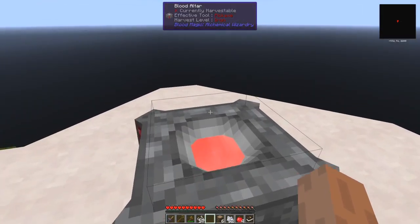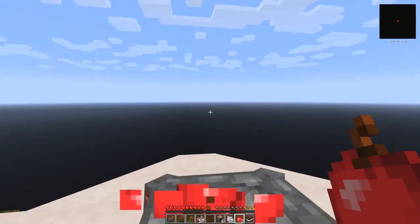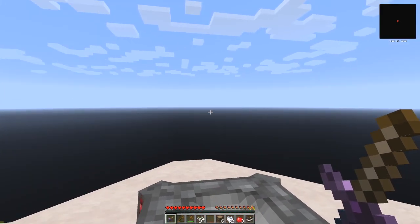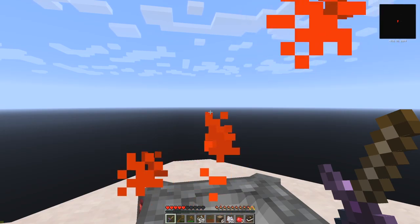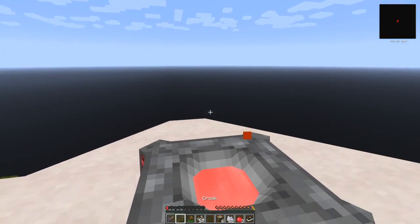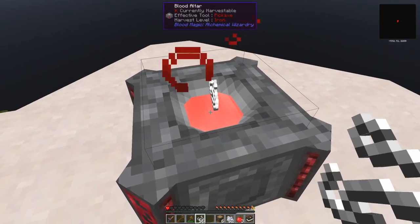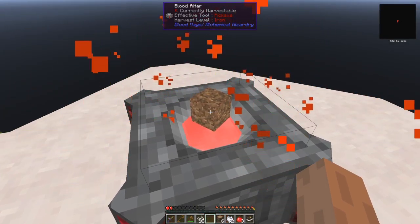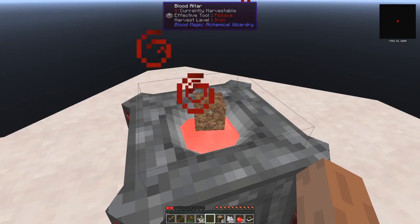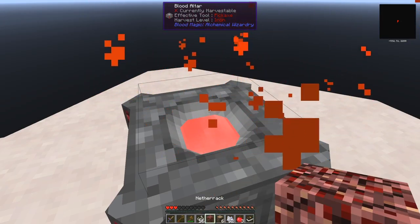Now we need some more blood in here. Make sure we've eaten first. Let's do some sacrificial knives - ten. That'll be two thousand. We can drop the string in. First of all it turns to dirt, and then a few seconds later it turns into netherrack.